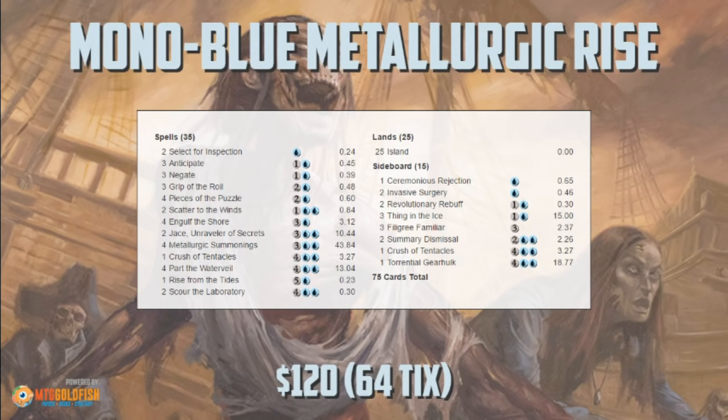So, mono blue Metallurgic Rise — it combines Metallurgic Summonings with all the pieces that made the mono blue Brains deck so sweet. There isn't a Brain in the Jar, but it gets by without it, so let's break down the idea of this deck.